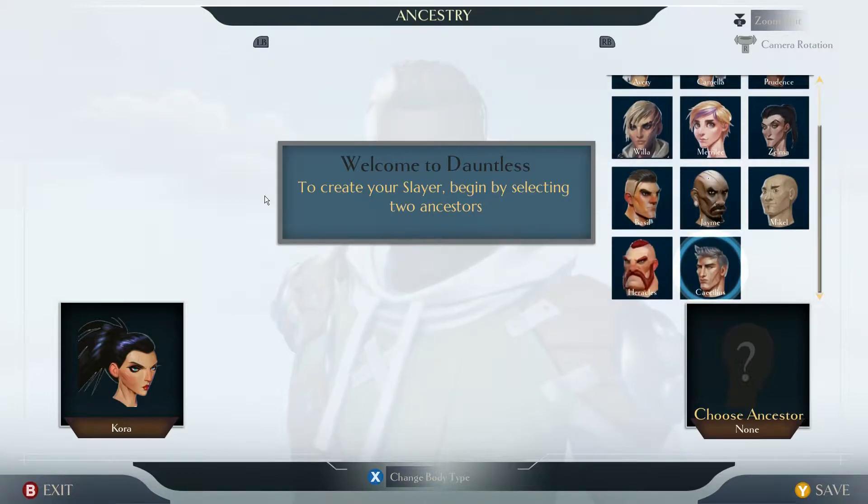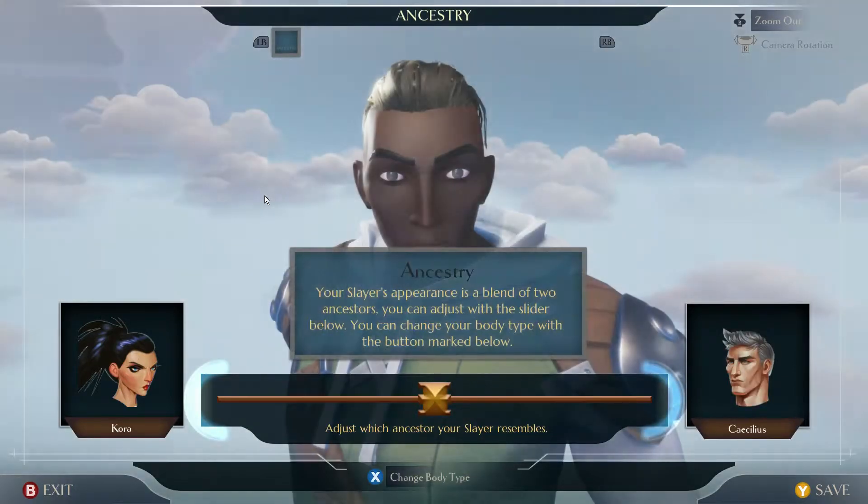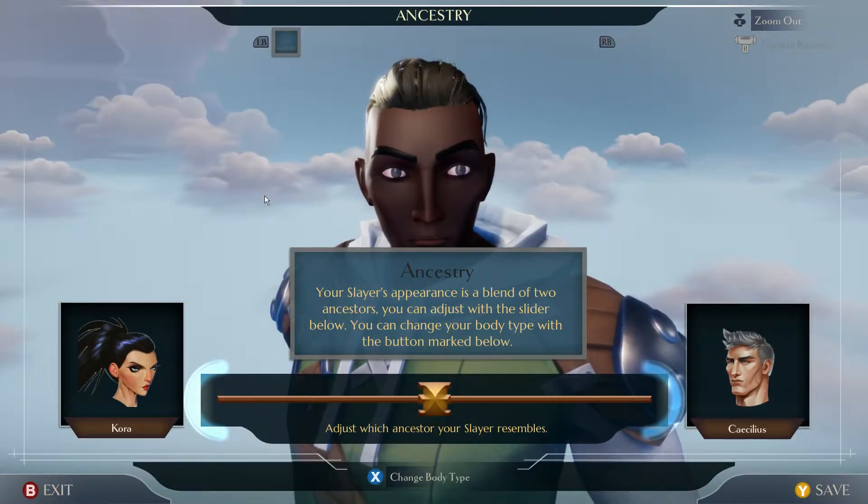And father shall be... Caecilius. Caecilius. Ancestry — your Slayer's appearance is a blend of two ancestors. You can adjust with the slider below and change your body type with a button.